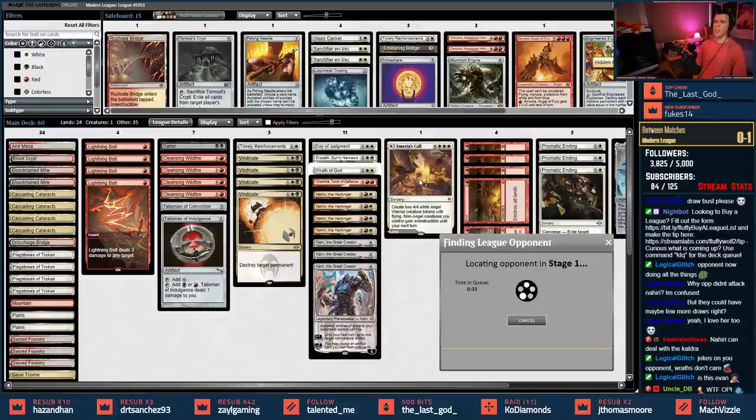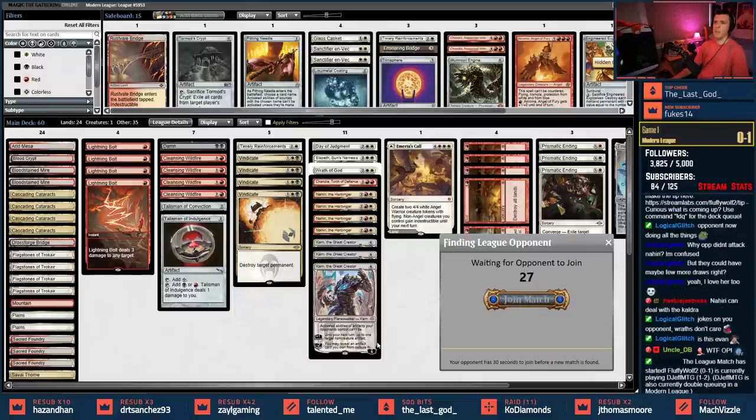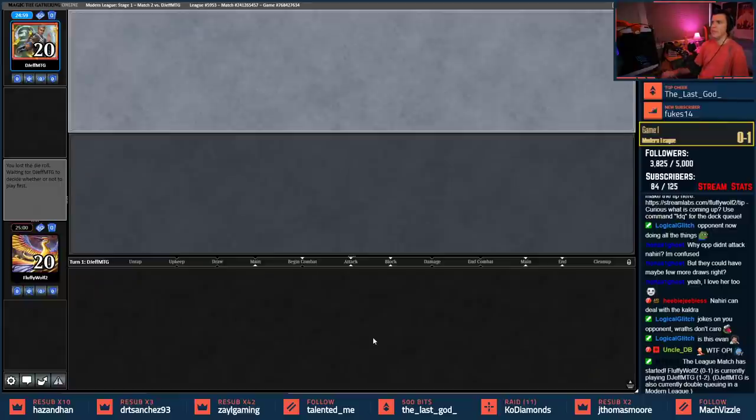Initial impressions — list is cool, does some interesting things, Vindicate is nice. I kind of almost want two Stone Rains or two Pillages already. Don't know why we have Elspeth at the moment. I did like the Talisman — that was kind of cool, didn't do much with it but it was there. I almost would change both Talismans to two Mazemind Tomes because the possibility of drawing with those is crazy. Our opponent was one-and-two and we're oh-and-one.